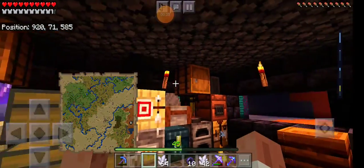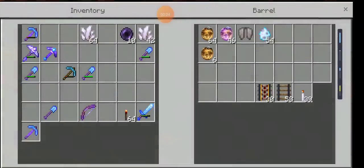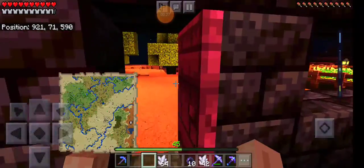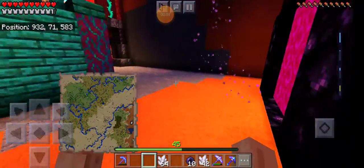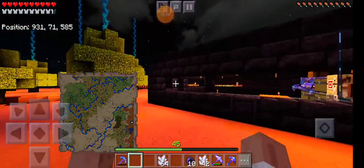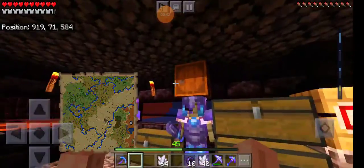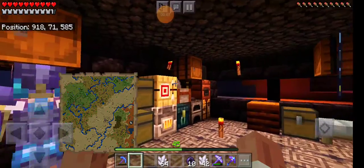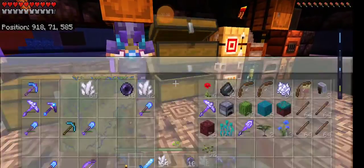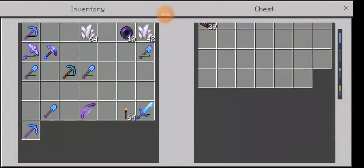I did make some TNT in between episodes — I don't know where I put it, though, because I know I didn't use it all. I used some of the TNT in the Nether, trying to blow a hole in the side of the mountain to see if there was any lava under it. And there was a lot of lava. So I don't know if I'm going to continue the whole lava cover-up thing in the Nether. I still have like 13 TNT left, I just don't know where I put it.